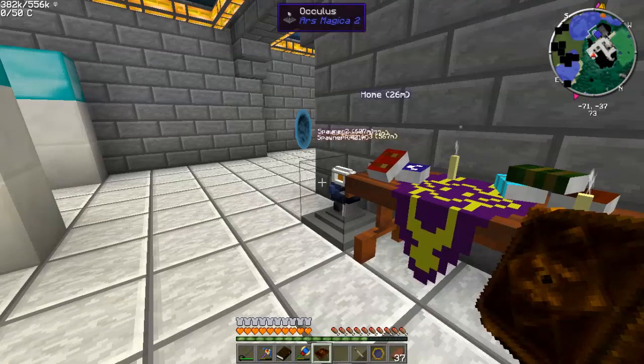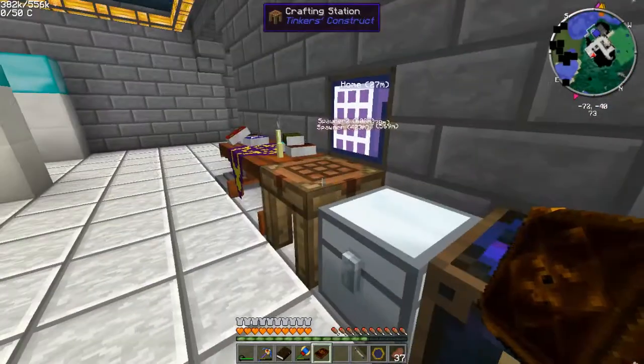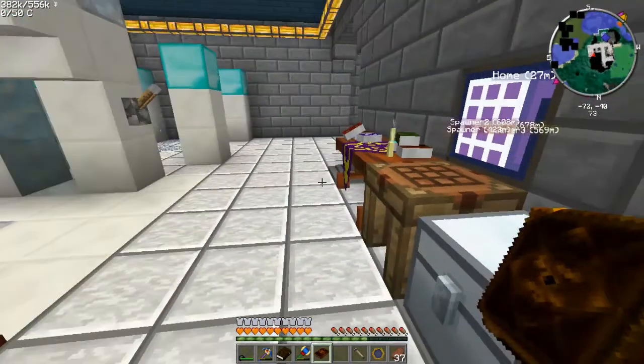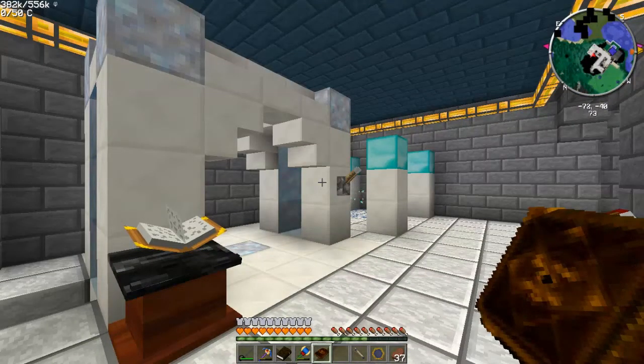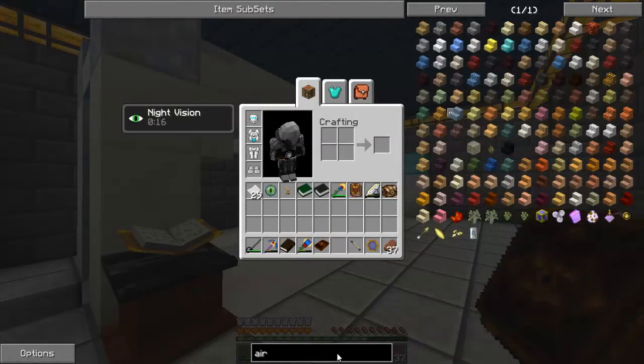But that's not the focus of the episode. I'm almost at thirteen minutes, so I think it's almost time to head out and kill the Ender Dragon. But something else I almost forgot to mention here is the essence refiner — this guy. I used it to make essences. I needed an air essence for one of my spells.